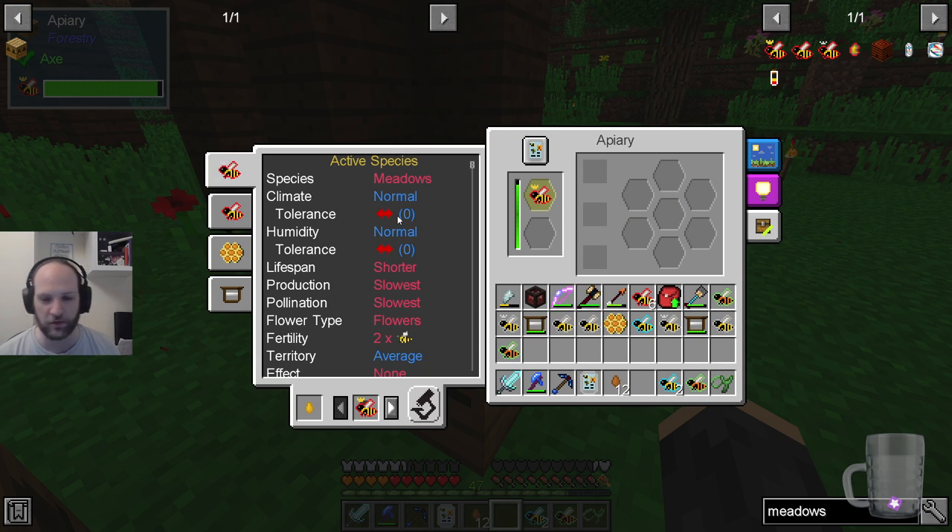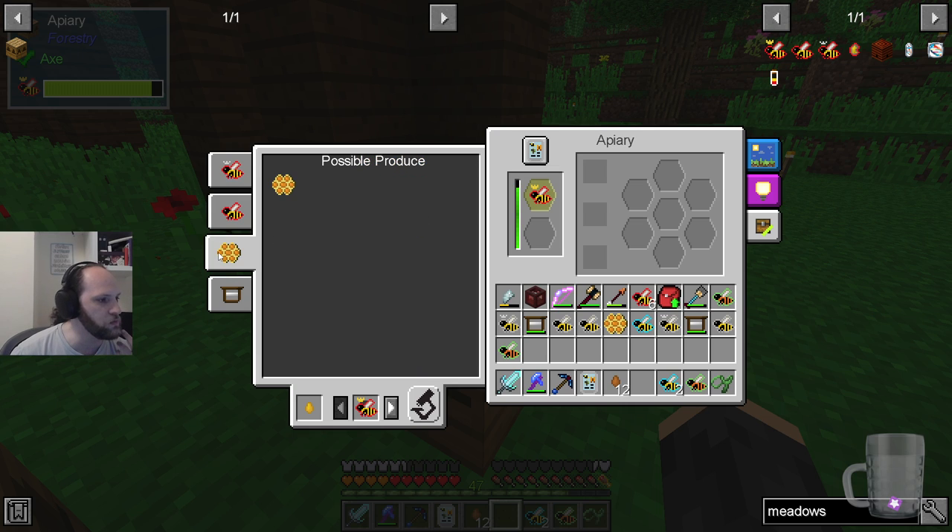We can press this button and go straight to the analyzer without having to do anything. It has cost me one honey drop just by pressing that button, but that's okay. So we've got the meadows... So what you can possibly do is set up on each one of these a little loop of item ducts.